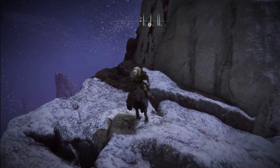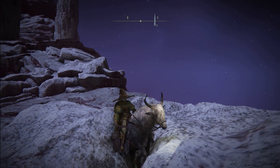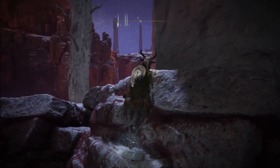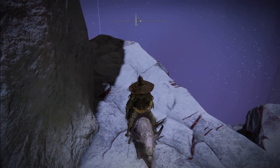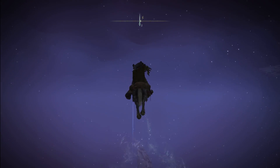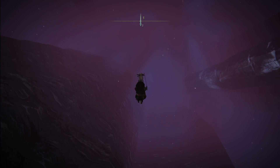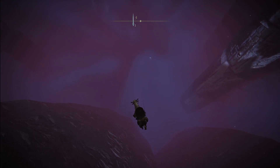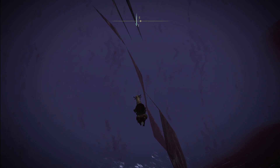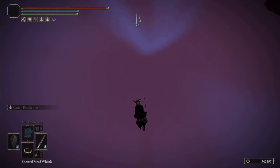This new spot will give you over double what you normally get over there. Over there everyone knows you get 130,000. Just hop up onto this rock, jump off and do the exact same method — double jump off and keep spamming your attack button with a sword. I'll speed this bit up because it can be boring, but you'll see in the bottom right-hand corner I currently have 342,000 runes.